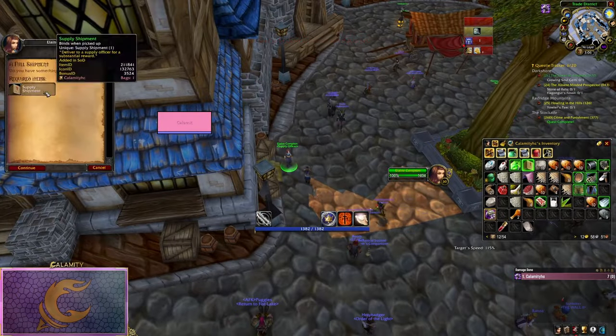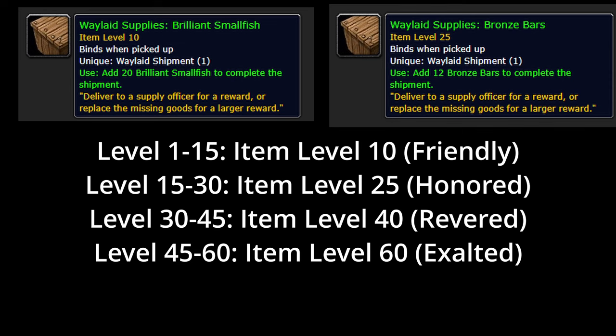Before we get into the farm, it's important to note that the crates themselves have item levels that correspond to what reputation level they give rep until. For example, level 1-15 mobs drop item level 10 crates, and these crates only give rep up until friendly. If you want to reach honored, you will need level 25 crates.